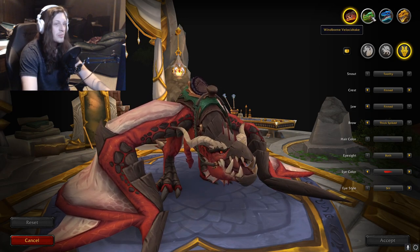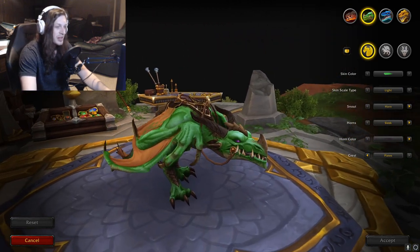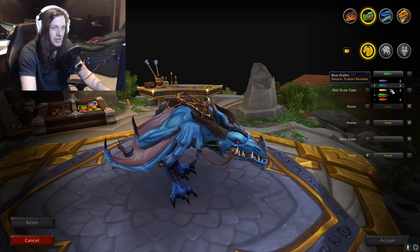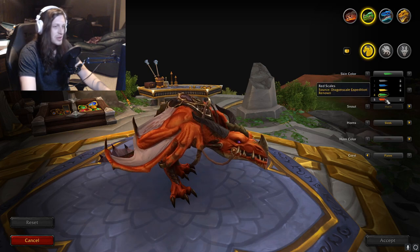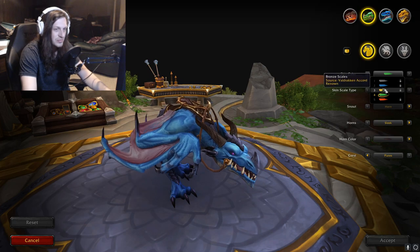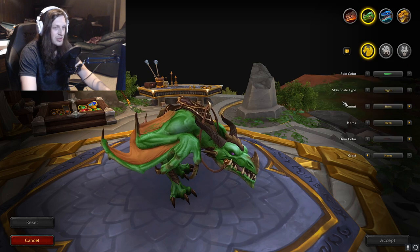Let's check out the Windborn Velocidrake — this is the green one that looks kind of more like a goblin. The skin colors change with the renown rewards, I believe, as well. Reputation and the other ones are renown. So we've got black, blue, bronze, green, and red. I just really like the way the black ones look — black and green, I think.